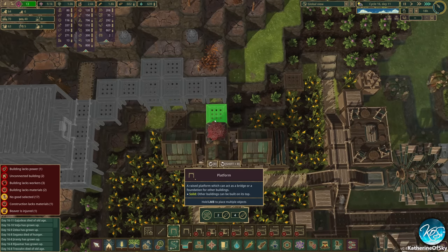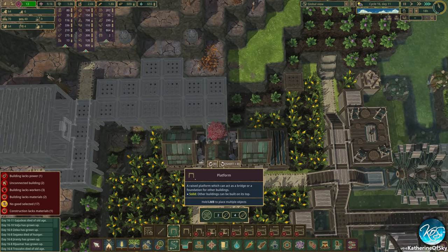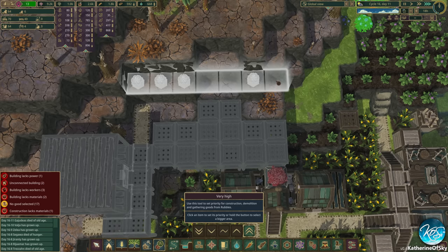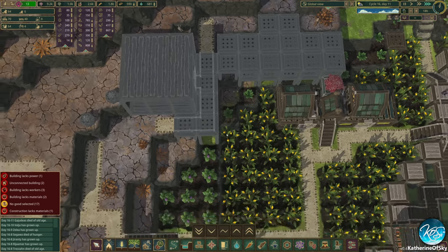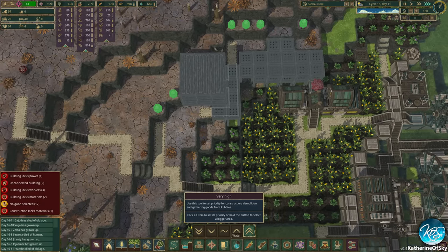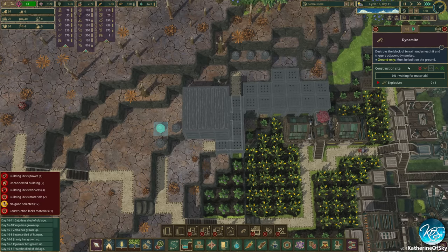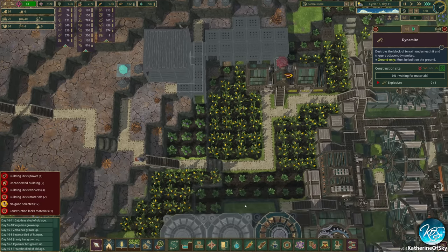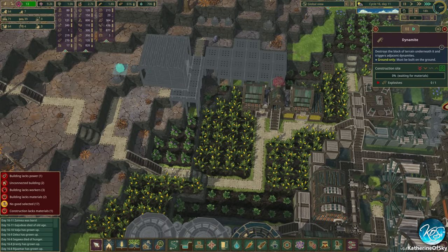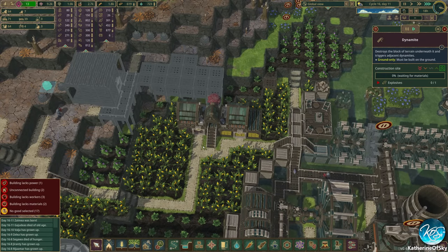I'm going to go ahead and just put double platforms here because of the possible need later to use them. We're going to do these dynamites on high because we want to get that through. Same thing with these — and we need one there as well. I can't believe I didn't notice that double staircase, that was so silly. It's fine now — it works.